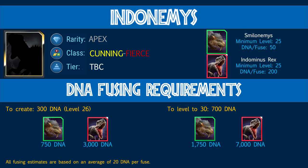To create Indonemis you're going to need approximately 750 Smilonemis DNA and 3,000 Indominus Rex DNA. Once created at level 26 you can fuse and level it up. To max it at level 30 you'll need 700 Indonemis DNA, which means approximately 1,750 Smilonemis DNA and 7,000 Indominus Rex DNA.